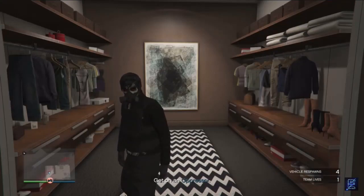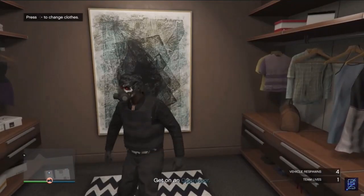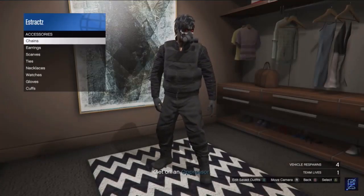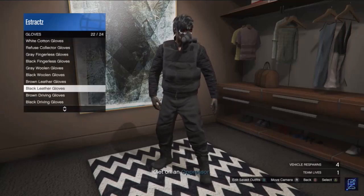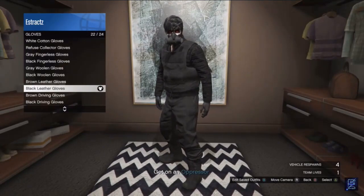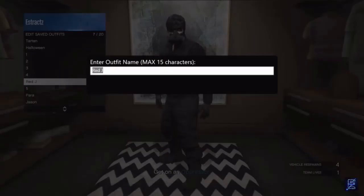After you get inside your apartment, go down to your closet area and hit right on the d-pad to change your clothes. When you are here, scroll down to accessories, click on accessories, scroll down to gloves, click on gloves, and put on any pair of gloves you want. After you choose a pair of gloves, hit edit saved outfits and save this outfit on whichever slot you want.